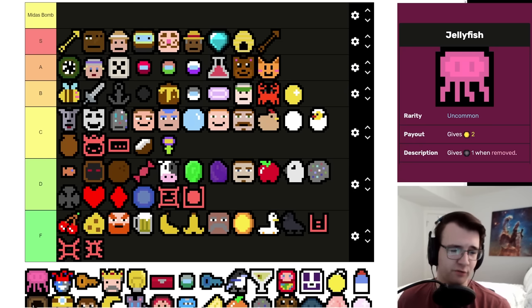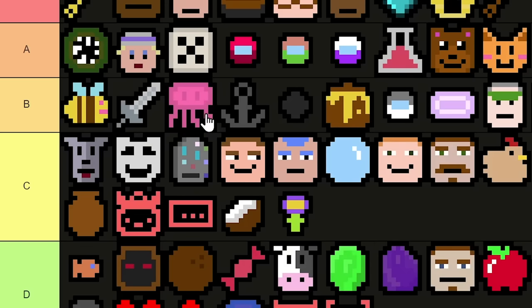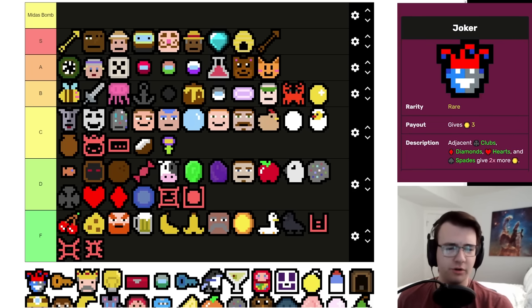Jellyfish is awesome — it's a two-per uncommon that, if you get a Diver, you can get a removal capsule for free. And removing it later is basically free because it pays the removal capsule right back. It's a no-risk symbol in that sense. I'll put it right above Anchor and below Highlander.